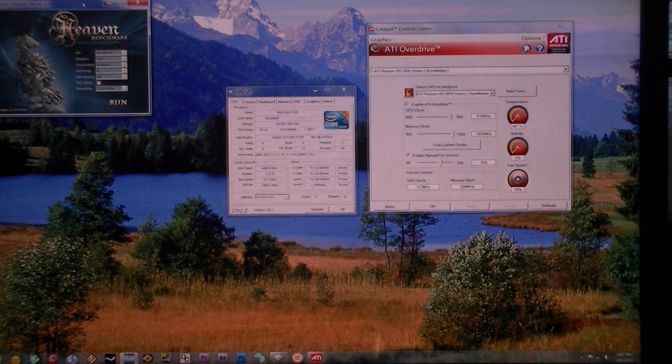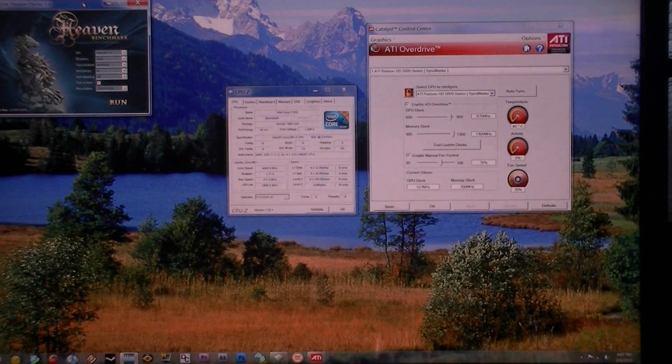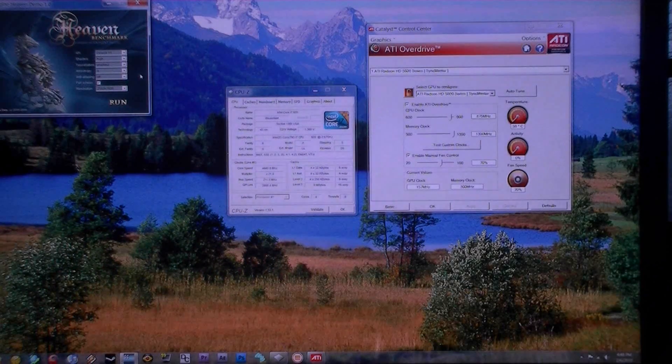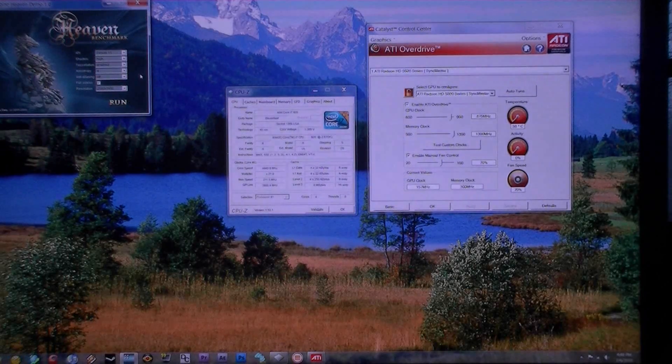I've got the processor cranked to 4.44 GHz. The top two 5870s I've got at 70 percent fan speed, and then the bottom one I've got at 55 percent because that slipstream keeps it relatively cool. I'm going to keep it at the stock XXX edition settings — 875 and 1300. For the Heaven benchmark I'm doing DX11, high, tessellation enabled level 4, AA off, full screen 2560 by 1600.